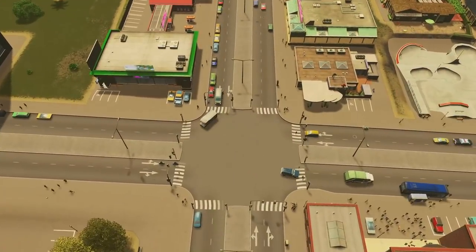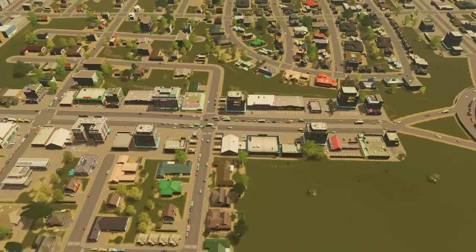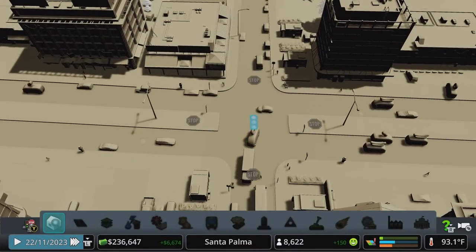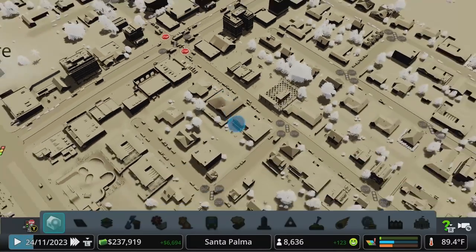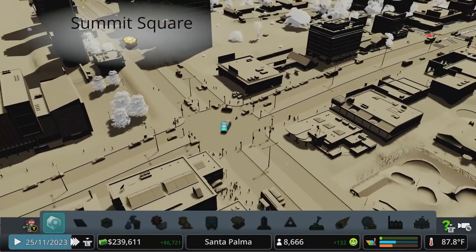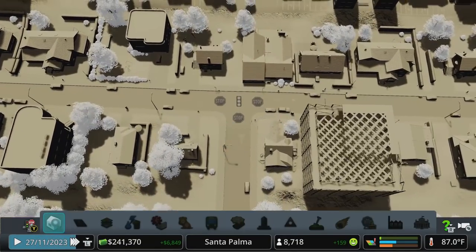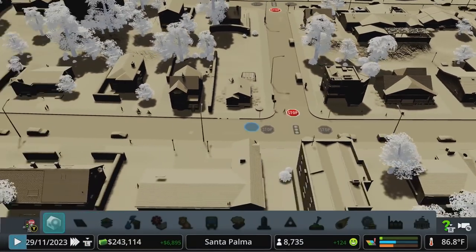Right now it's not too bad, but we could keep things flowing — we don't want this to start backing up to the roundabout and causing that to slow down. Back in the inspector tool we can go into intersections and stop the traffic on the side streets, let the traffic coming through just go and do its thing. If things get a little backed up into the residential areas, that's totally fine — it's not going to impact anything in a negative way. Where we have two major avenues connecting, I'm okay leaving a traffic light there.